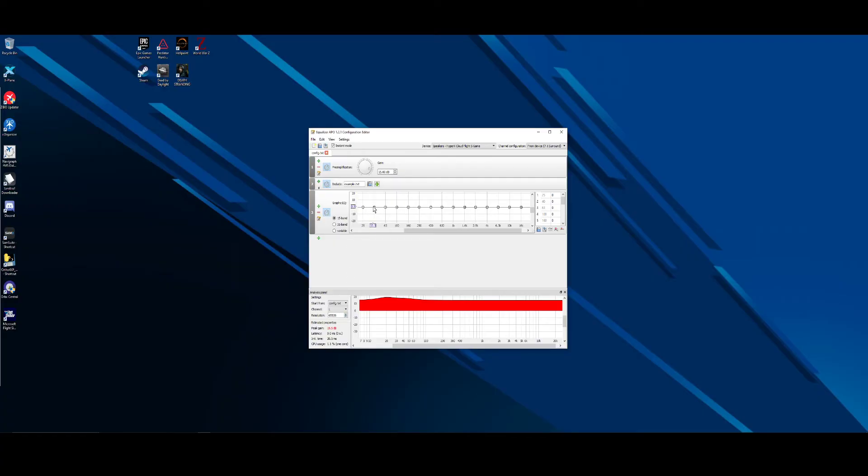If you want to boost just certain frequencies you can do that in here, because it is an equalizer. But as a pre-amplification stage, it takes the audio source, boosts it, and then sends it to your headset via the USB transmitter or 2.4 GHz transmitter, whatever you've got. This will fix your low volume problems, and you only have to do this once. Once you get it set up, simply save it and close it, and it will load every time you start Windows.